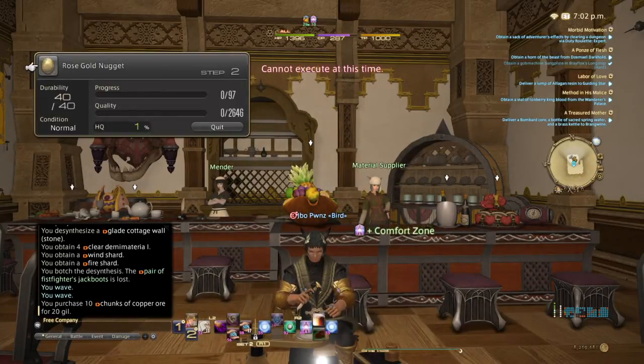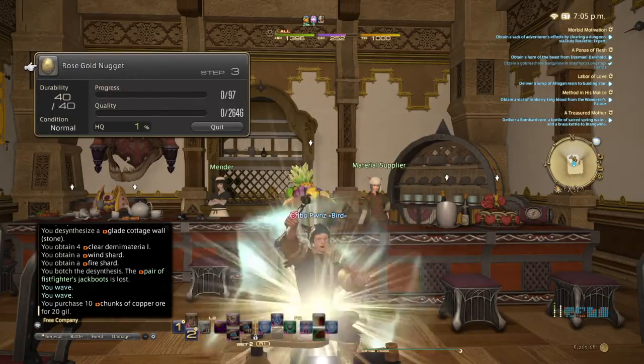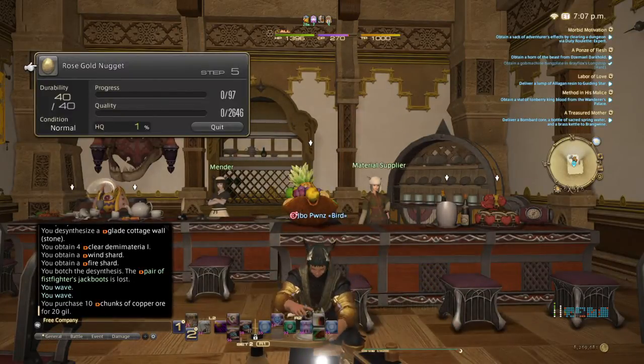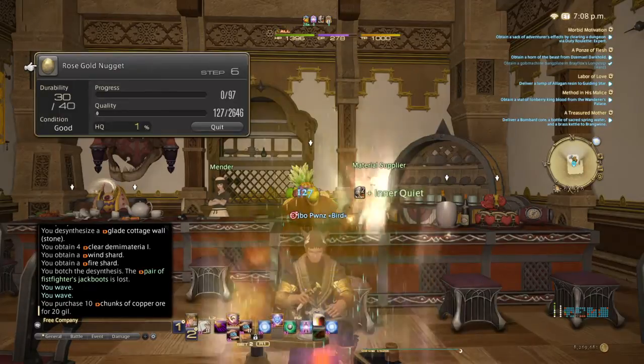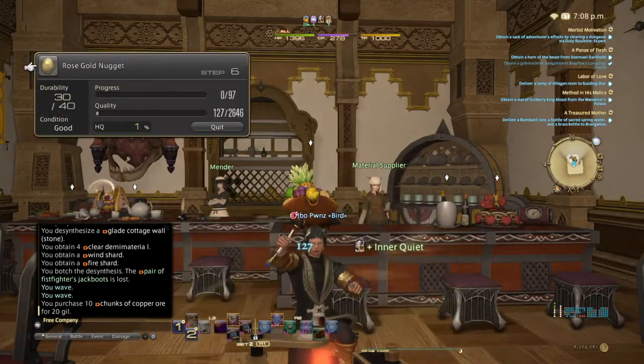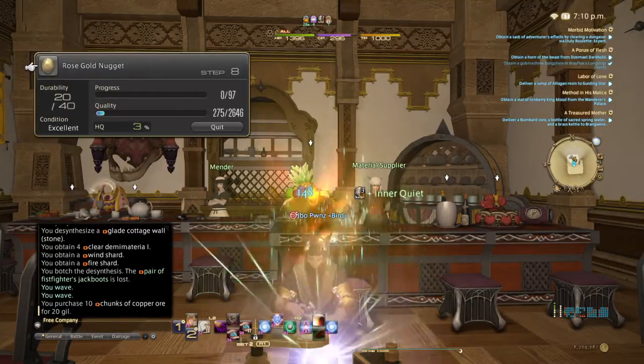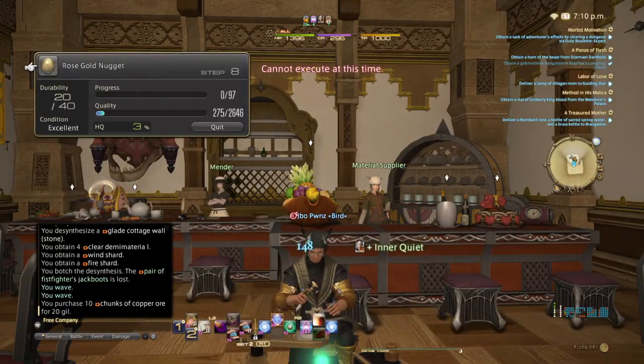What I have set up is basically a two-stage macro. It's set up for when you have an 80/80 durability, but there are a couple things you are still going to need to do manually. As you can see, I'm not doing any of this manually right now, because if I was, these things would be lighting up — because I am on the PlayStation 4.